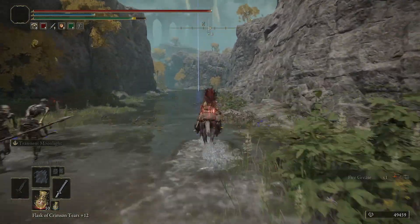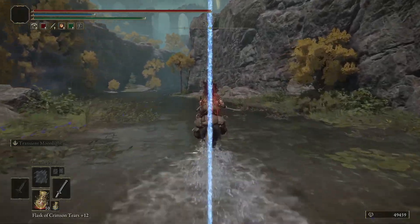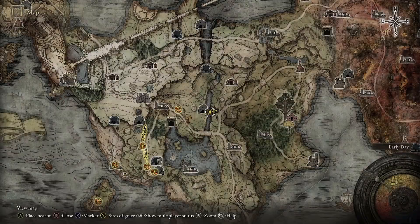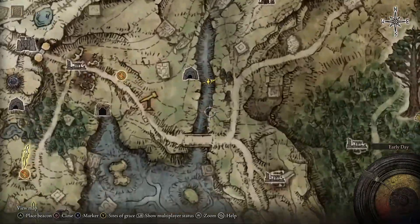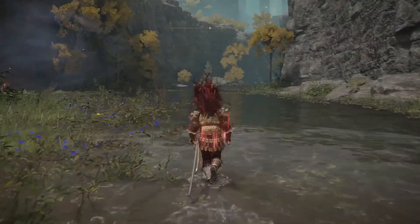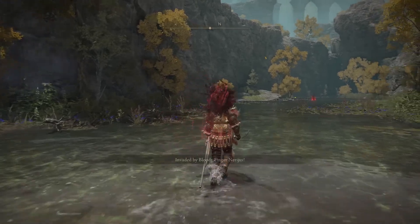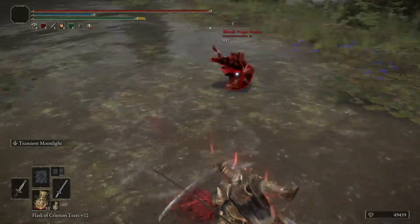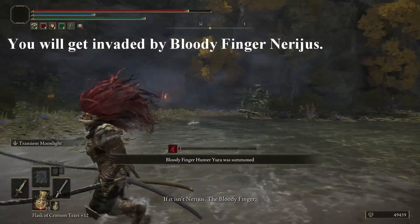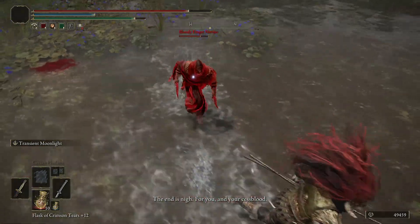So after we get out to Mirkwater Cave, we will get invaded by a Bloody Finger, and then we'll be helped by a Hunter of the Finger. There are just so many fingers in this game — three fingers, two fingers. He will help you, and after you've been helped you will get a Dagger here, the Reduvia. Which is kind of cool.